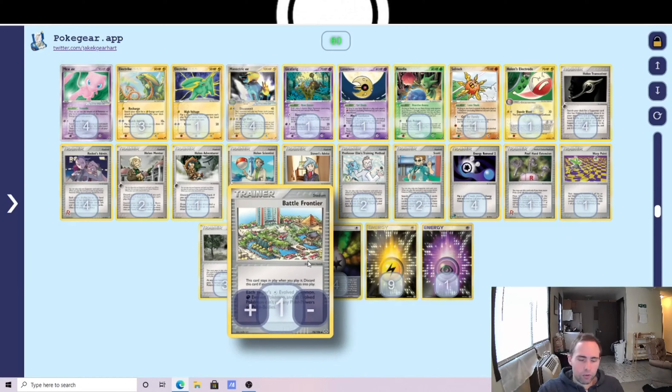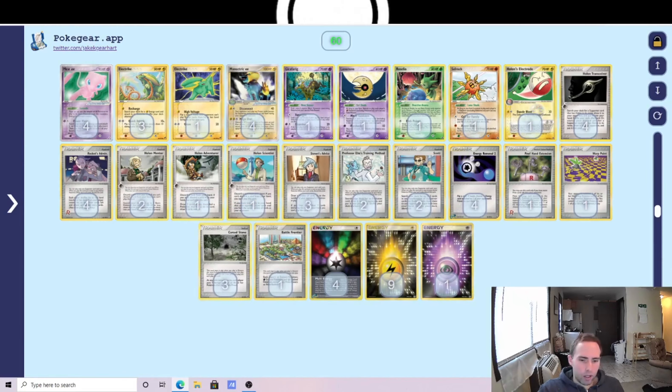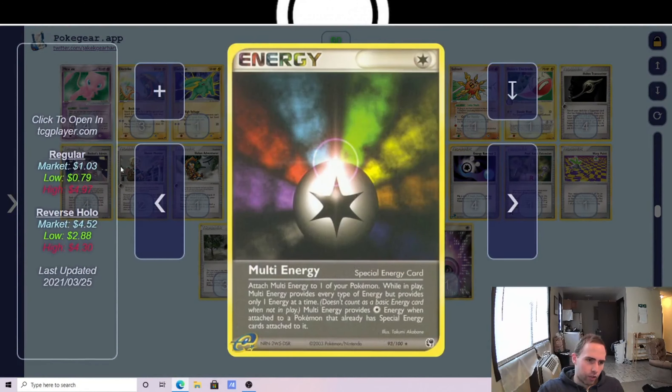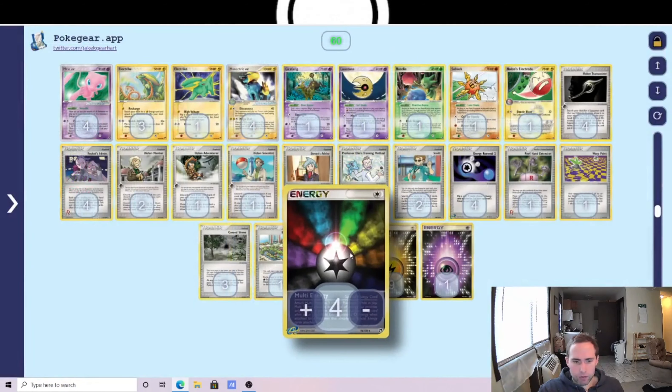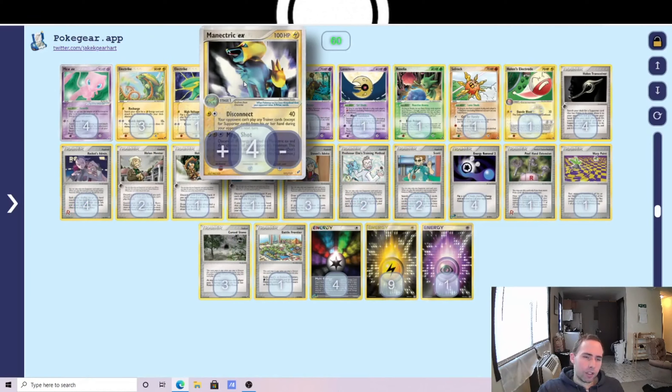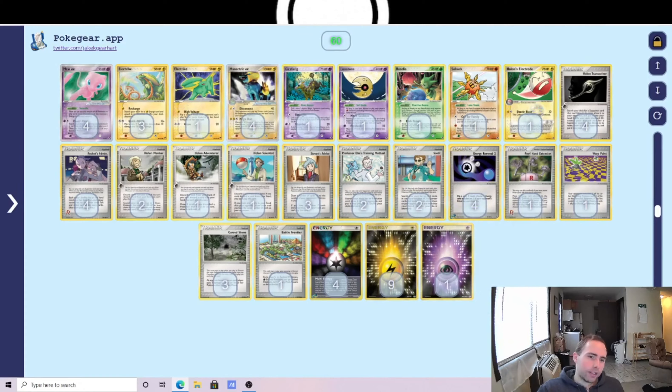For energy, nine Lightning Energy and four Multi Energy — Multi has good synergy with Mew being able to copy any attack. I also play a single Psychic Energy. There are situations where I want to Mega Shot but don't want to discard all my energy, so the one Psychic helps me diversify — having two Lightning and a Psychic, or a Lightning-Multi-Psychic on Manetric, so I'm not losing that third energy and can keep attacking the following turn. The one Psychic has played really well.